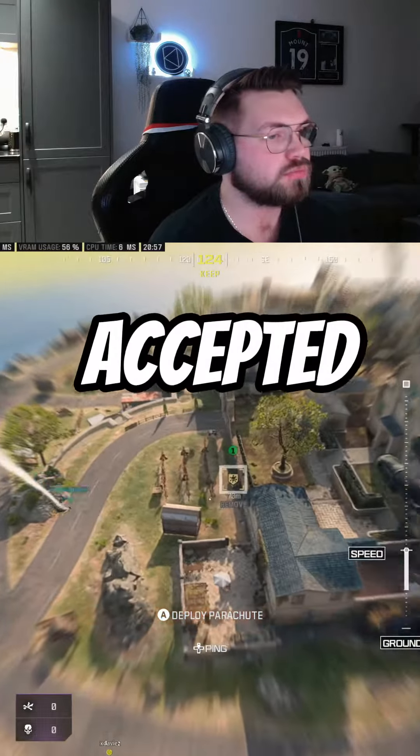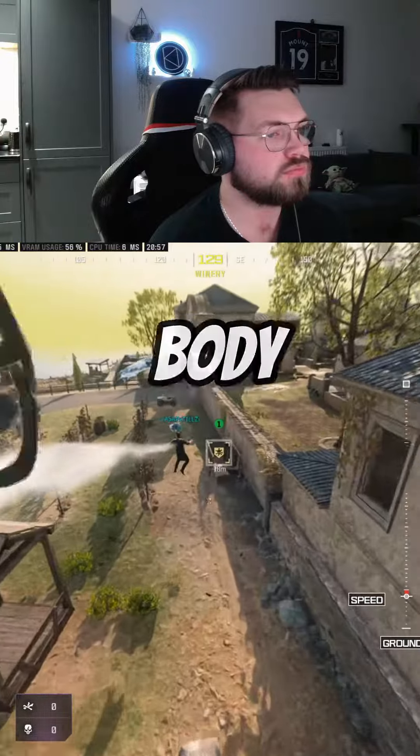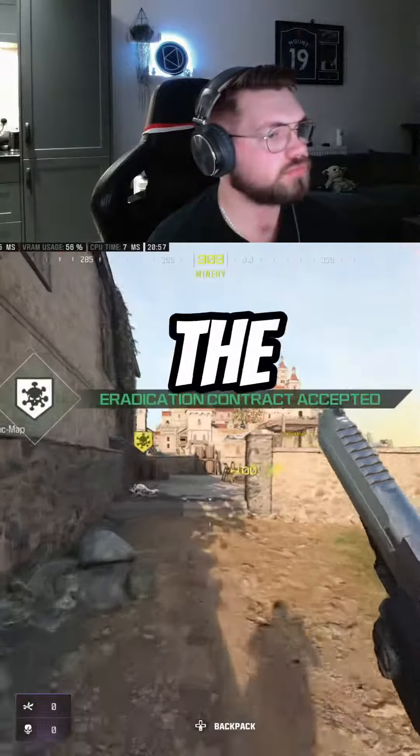Once you've landed in and accepted the contract, you'll need to locate the body of a zombie, usually not far from where you accepted the contract.